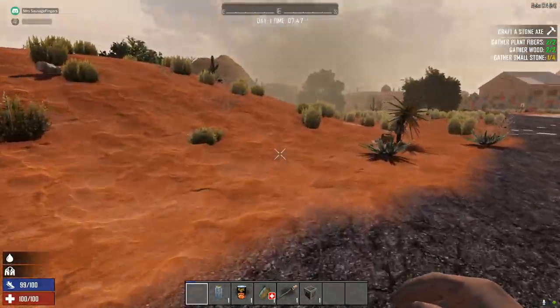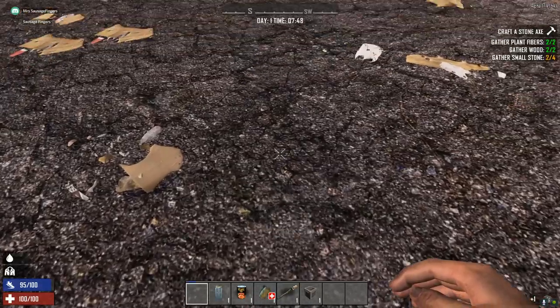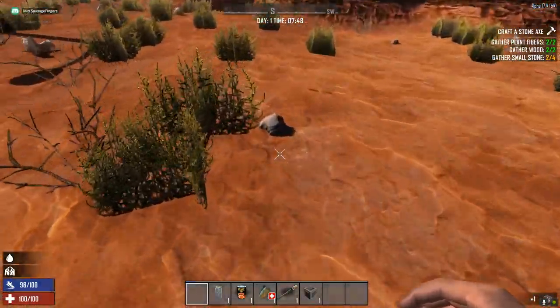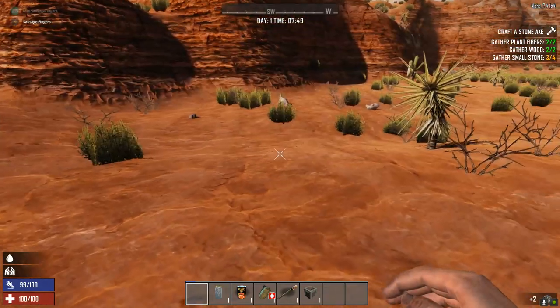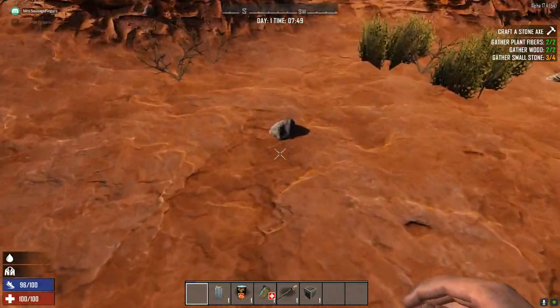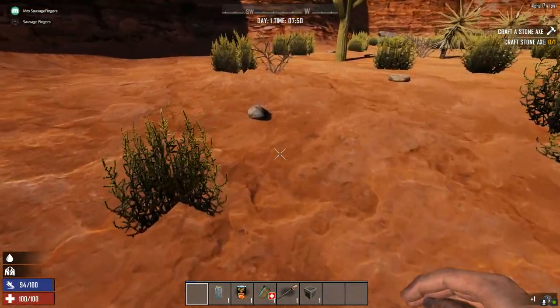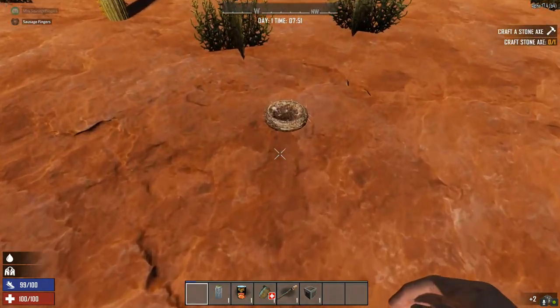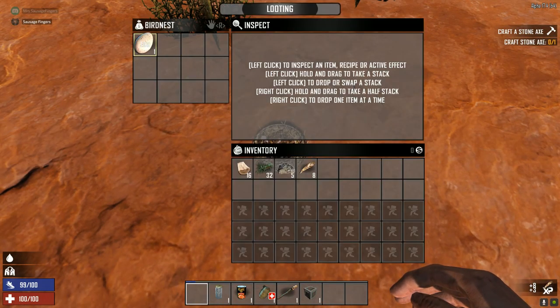Okay, here we go — stone axe. I need some wood and some small stone. So if you just go and have a little rummage, keep your ears peeled and your eyes peeled, because you'll probably hear the zombies before you see them. And if you see any bird's nests, go over them and press E and you'll be able to loot them.